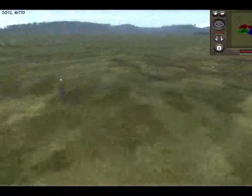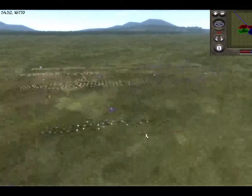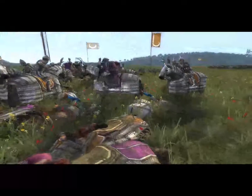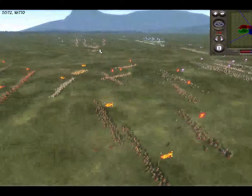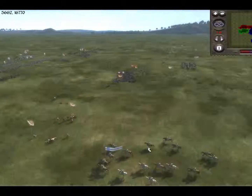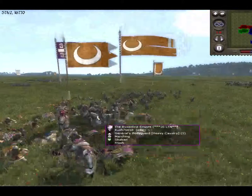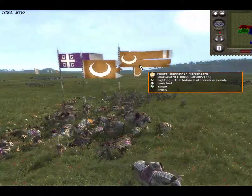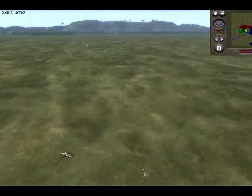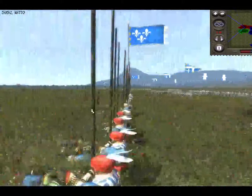Let's take a quick peek at the other fights. England's got a culverin — that's interesting. There goes the Moorish general — that's not good for them. I suppose it brings a little more balance to the battle. Some routing desert archers; looks like the Conquistadors got around the back of the Moors. Back to Hungary and France — they're still duking it out with missiles, but these pikemen are getting drastically reduced.